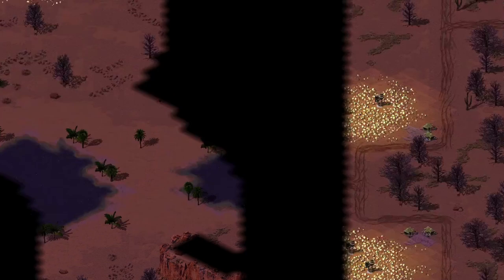Pro tip: knowing the maps helps in other areas of your gameplay too. You can predict where the opponent will build. You also know points of interest around the map like choke points, tech buildings, and so on.